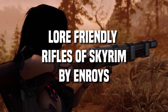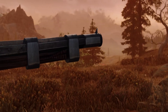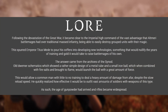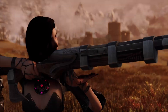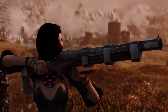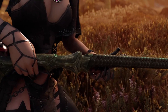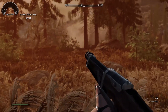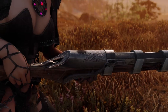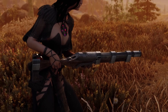Lore Friendly Rifles of Skyrim by Onroys is a simple mod that aims to bring handguns into Skyrim in the most immersive and lore-friendly way possible. It actually includes an entire lore description on the mod page explaining why and how these weapons came to be. There are 13 handguns, each corresponding to either a metal found in the game or a faction — things like ebony, vampire hunter, glass blades, and more variants to find by looting or crafting. All models were created using vanilla assets, so this will likely be available for consoles as well. A great mod for those who want a little spice to their playthrough without sacrificing immersion.